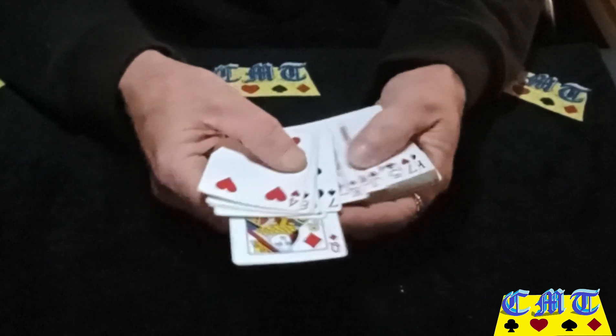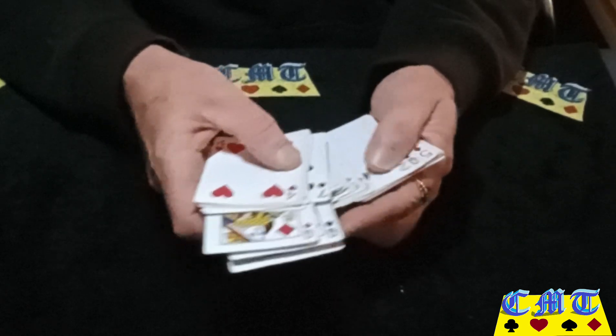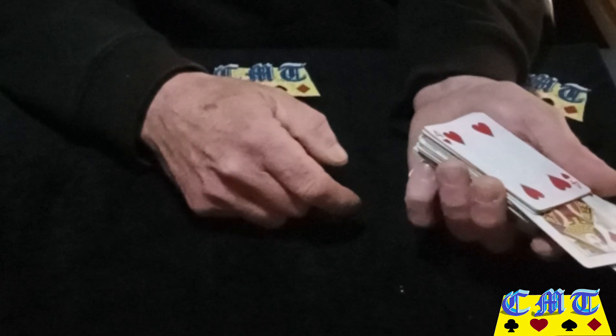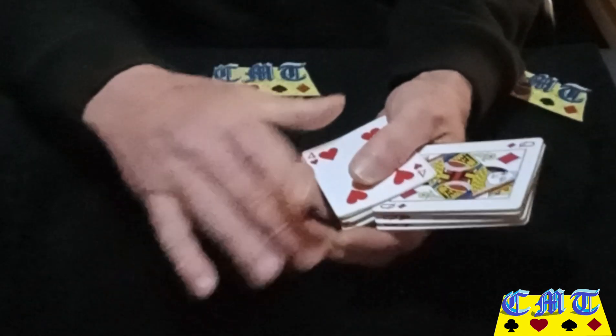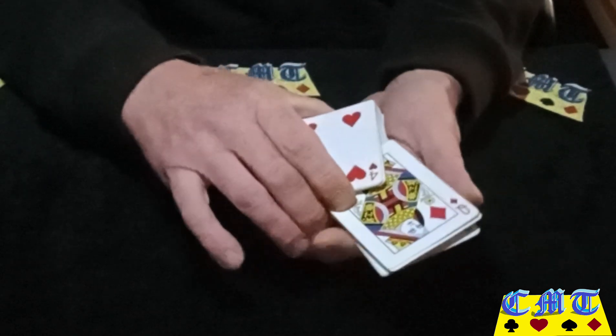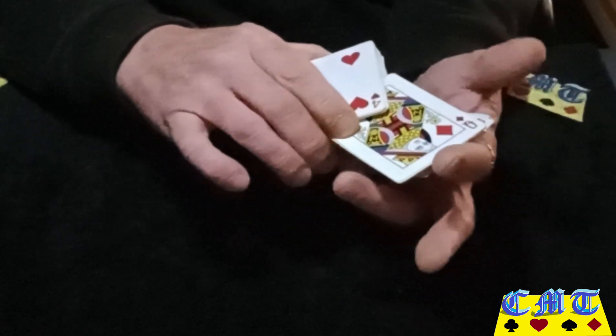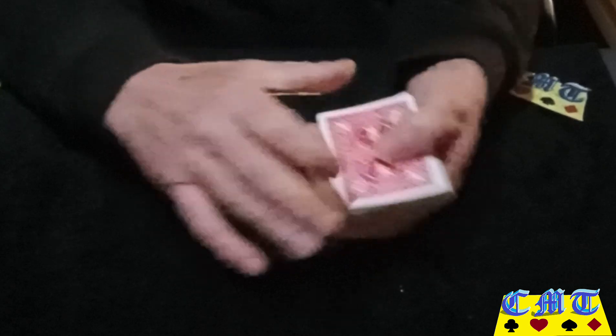Then you go through the packet and you look for the four cards you're going to use — in this case, the four queens. Now you're going to use a thing called Vernon's add-on move, where you've got all of them like that: bing, bang, bing. You've got your little pinky break down here. Bing, bang, bing — you'll straighten them up, kick them to the side, grab the packet at that corner and at the bottom, pull those cards up underneath to meet up with them. Pull them straight up till they line up at the top, pull them all out, and straight away drop the packet on the top. Turn over and say you're putting the four queens down.